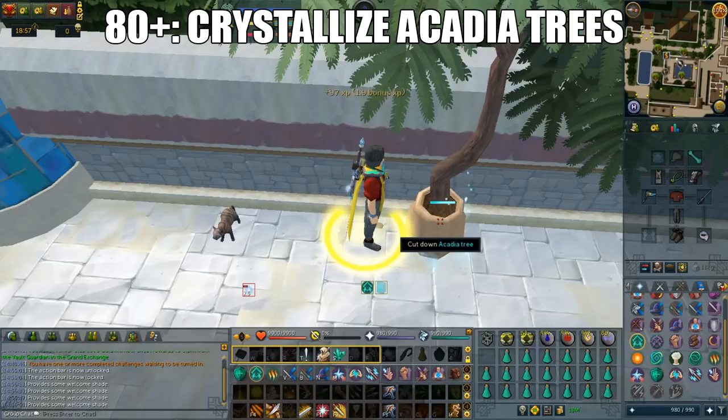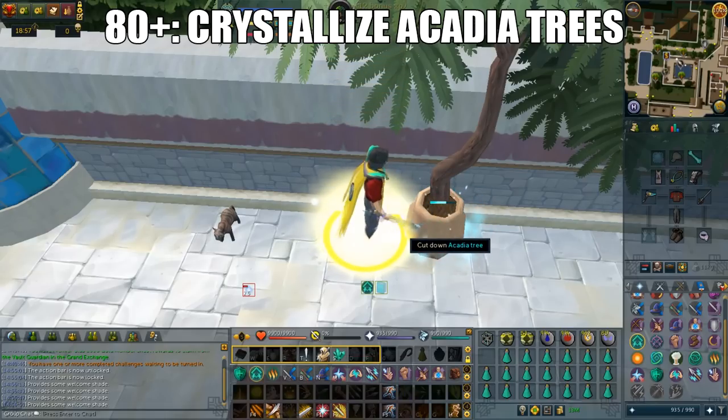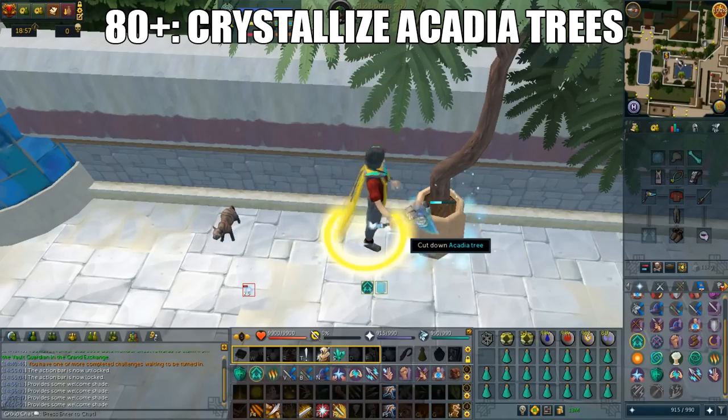Here is the strategy. You'll cast a crystallize spell on the Acadia tree, then chop it. Each time you activate crystallize, it will last 30 seconds. Crystallizing will give you more XP, but you will not get any resources. Don't forget to turn on your Lightform prayer and always watch your prayer points.